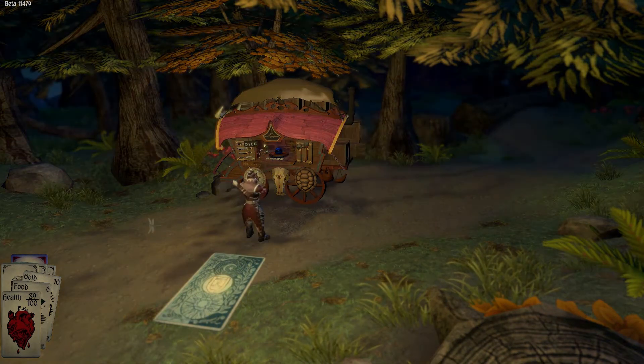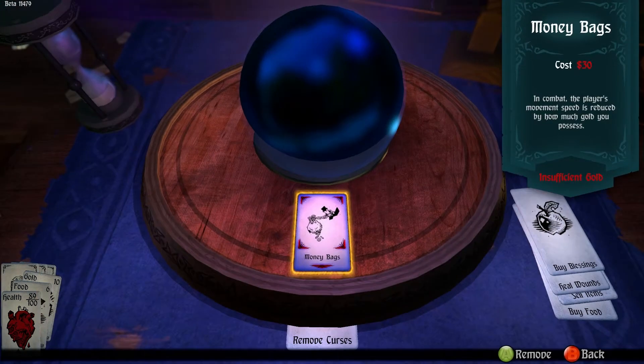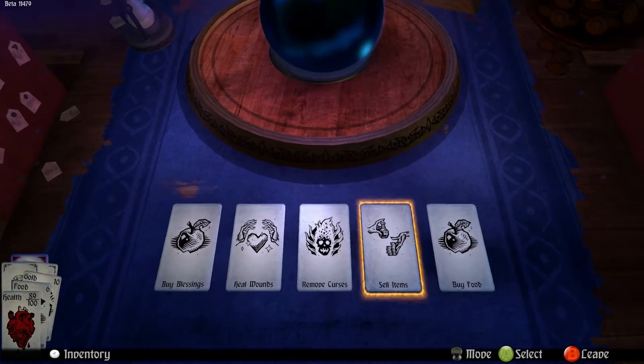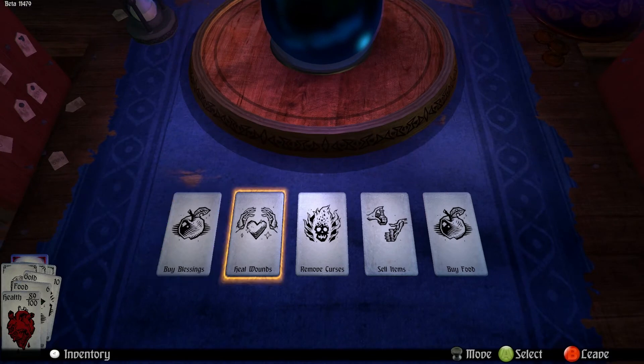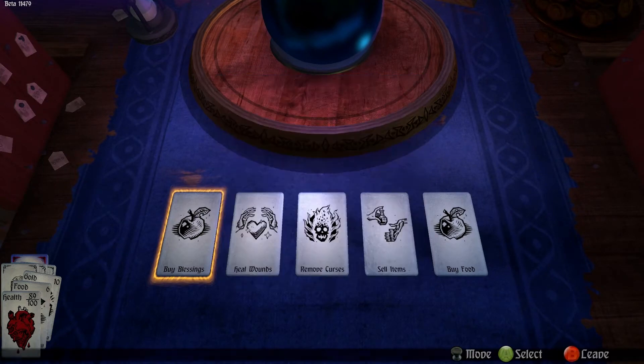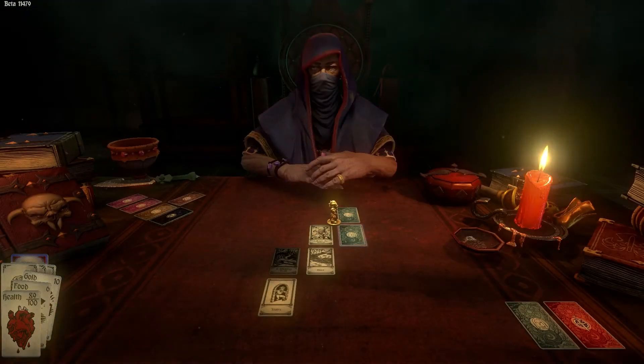You buy some food, you can buy recovering health, remove curses — I have a curse on me. You can actually remove that, interesting. You can also sell some items. Heal your wounds, buy blessings. It's a lot of gold. But you can come back to that.